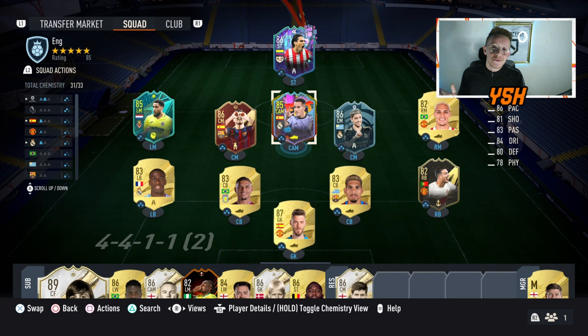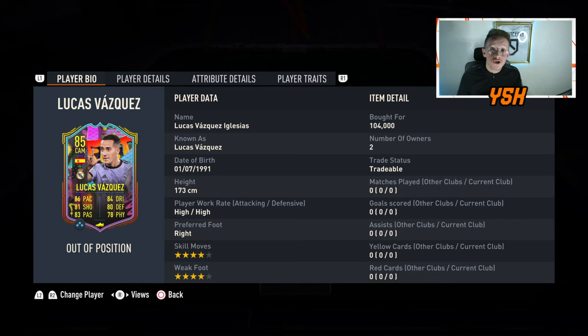Welcome to our new player review on FIFA 23. On this video we are taking a look at the 85-rated out-of-position Lucas Fasquez. What a great looking card this is. He is looking like he might be a world-class center attacking mid, center mid, center defending mid, or even a box-to-box midfielder.